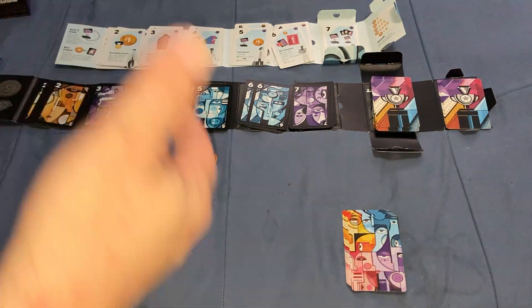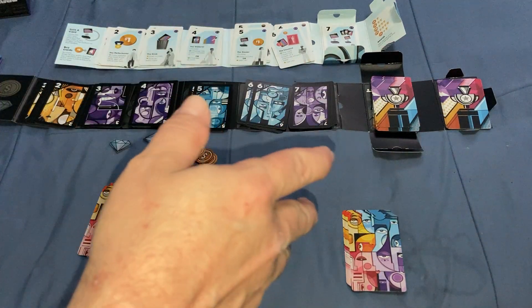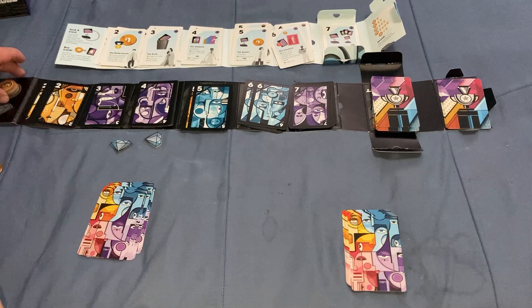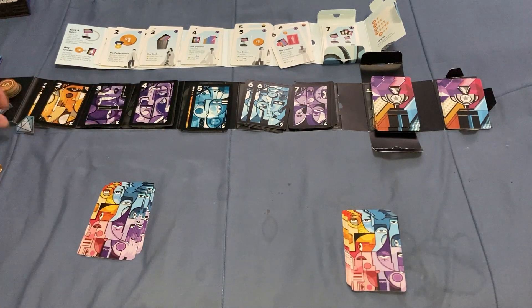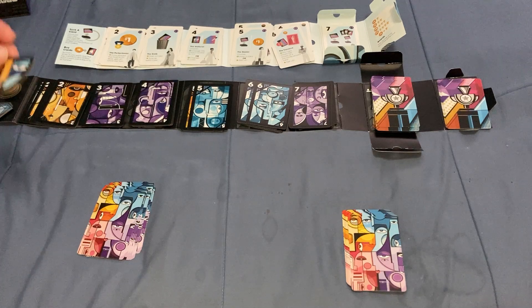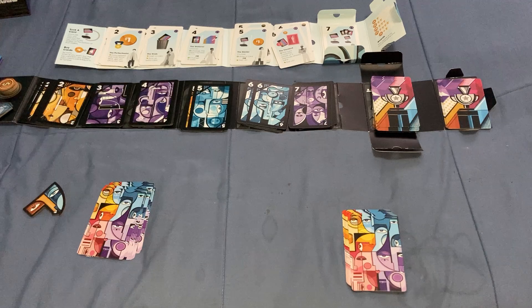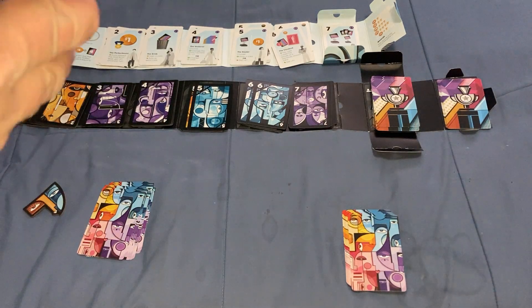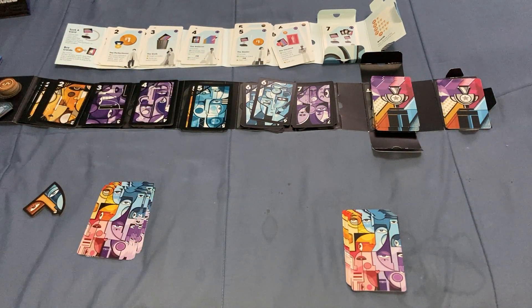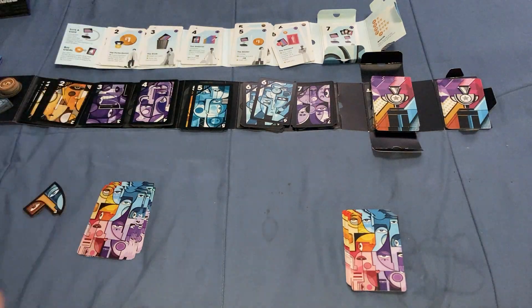So the setup is: unroll the starter deck box and give each player one of these starter decks. Unroll the gallery box and the Patreon box and arrange them in order. Put all the tokens over here and the hidden gems over here - or use the metallic ones. Give the starter player token to someone - perhaps the last person who went to an art gallery, or just a random player. For object tokens, use one only; for four or five players, use both. Set up the awards based on player count.